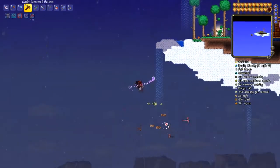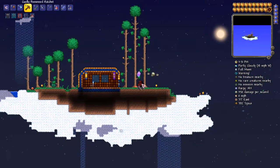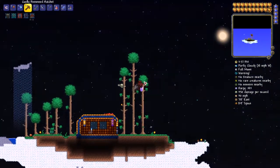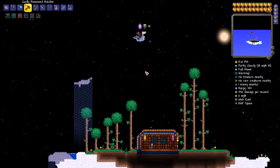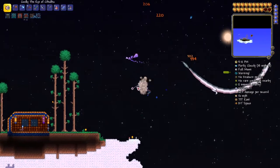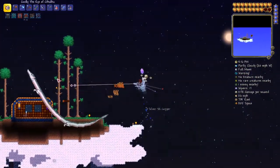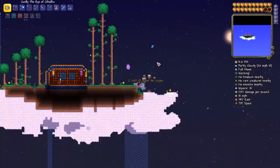Right now the first order of business is going to be hunting down a Martian probe, and hopefully we get one. I don't know how long it's going to take for one to show up, but I have my little area up here in space, relatively close to space. I have the water candle. Hopefully a probe decides to pop down and say hello. We're going to hang out up here until one finally decides to show up, and then we will take the fight to the Martians and prevent them from eating all of our NPCs' brains.